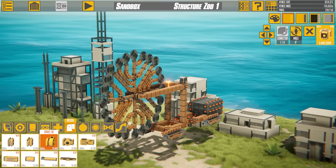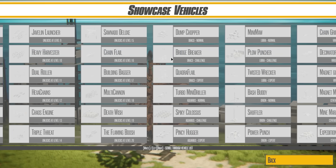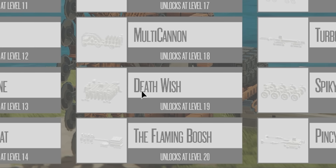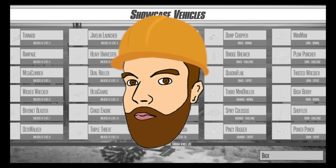So here's what we built last time — the circular saw made of saws. If we head into the showcase vehicles you can see the one we made actually made it in. The flaming bush unlocks at level 20. I think the one above me, the Death Wish, that was Dre's — so I reckon technically I'm better than Dre. In your face Dre.